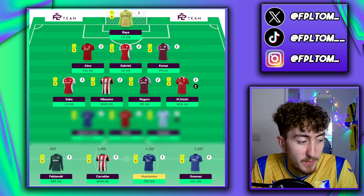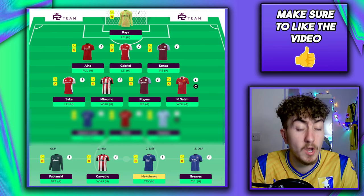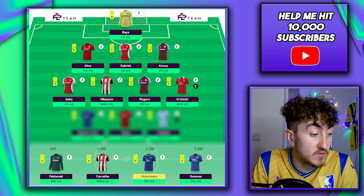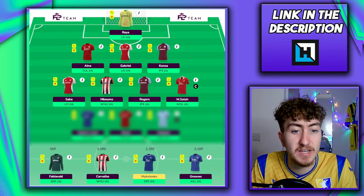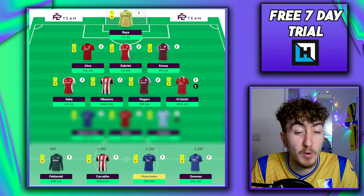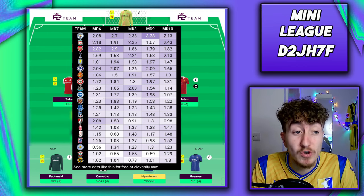Moving on, we have Bryan Mbeumo. I expect him to be one of the most transferred-in players this week. You could realistically hold him until around game week 13 or 14. We also have Cavaleiro on the bench — a cheap differential who did quite well at the weekend and exceptionally well in the League Cup. He has a pedigree for scoring in the Championship but never quite managed it at Liverpool. He could be a gem for Brentford at 4.8 million given their injury situation. But Mbeumo is of course the standout — he's on penalties, a 90-minute man, always ever-present, and the 11FI projected goal data looks really good over the next few.